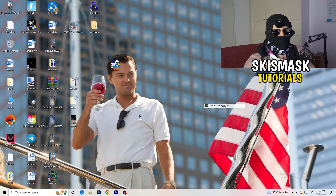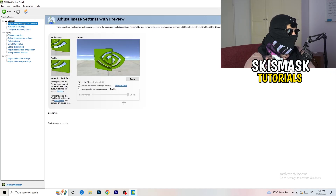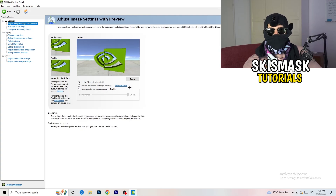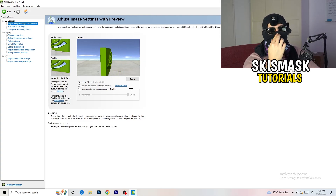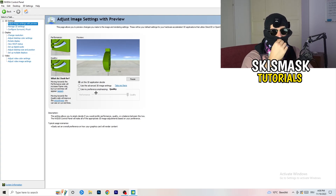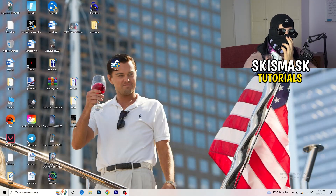Next, right-click your desktop and open NVIDIA Control Panel. You need to check which resolution works best in your game — for me it's the native one. On the left-hand side, click Adjust Image Settings with Preview. You'll see Use My Preference with a slider — I'm currently on Quality. If you want to increase performance, increase FPS, and reduce FPS drops, drag the slider toward Performance. Close the panel once you're done.